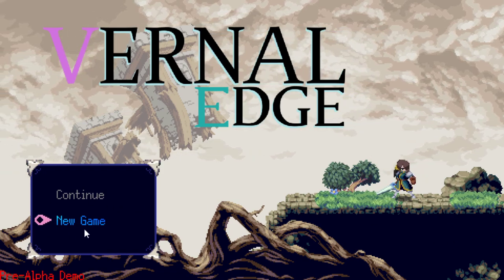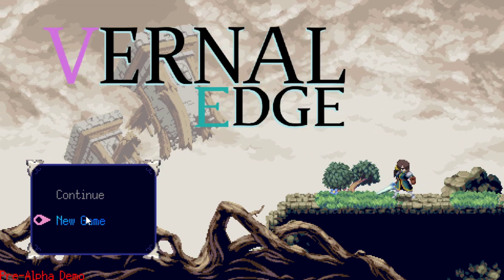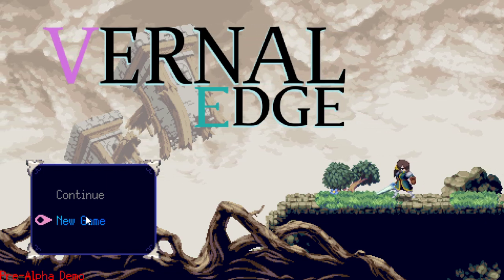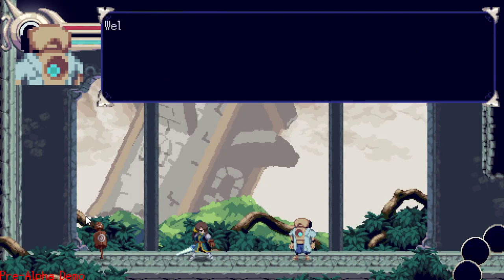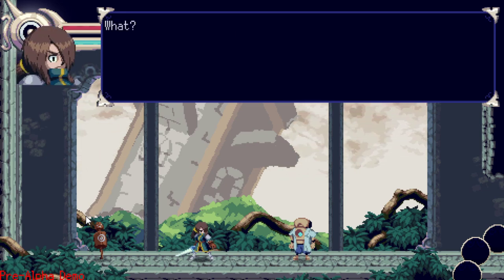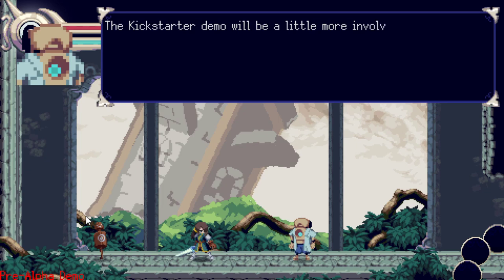I don't know how to start the game. What key haven't I hit yet? Thought it was C? Was it up? What happened? Welcome to Vernal Edge pre-alpha demo — alright, spacebar.